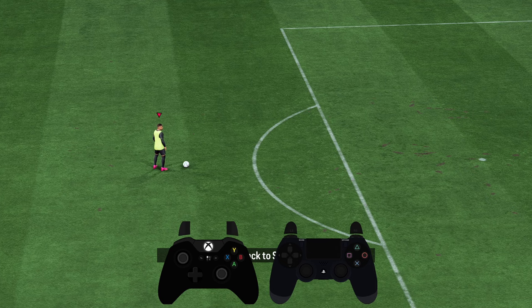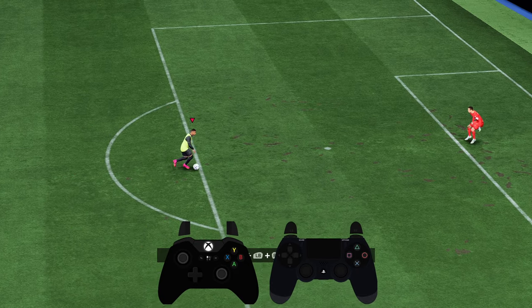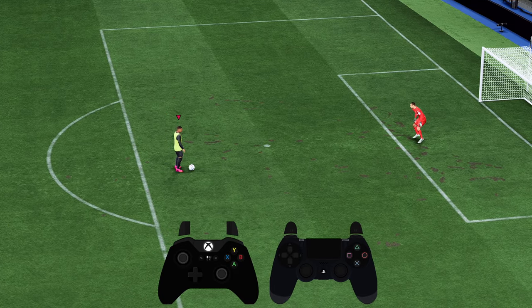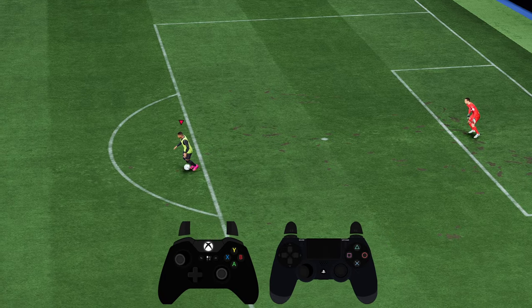Hello! In order to take a Rabona shot in EA Sports FC24, what you have to do is run into the penalty area, then you want to full stop — you want to have the ball next to you of course — and then after you full stop, you want to use the left trigger and then press the shot button.